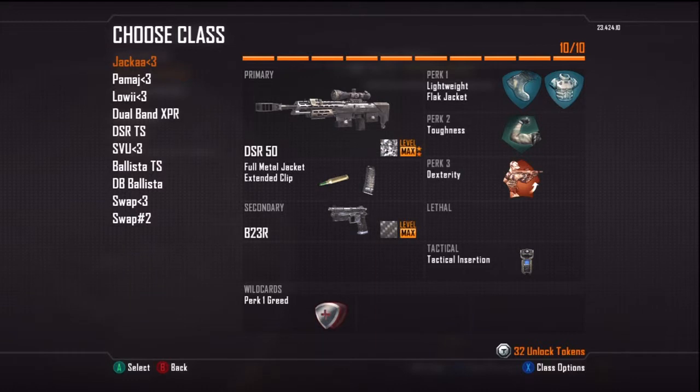First class is my Jacket class — the DSR, Lightweight, Flag Jacket, Toughness, Dexterity, Attack, B23, FMJ, Extended Clip.